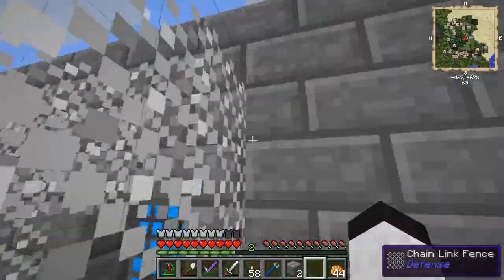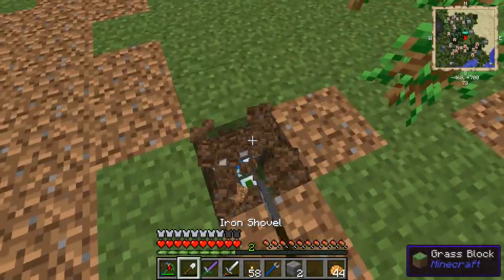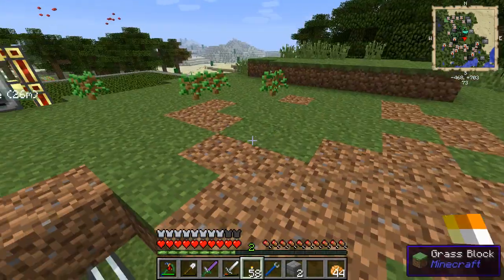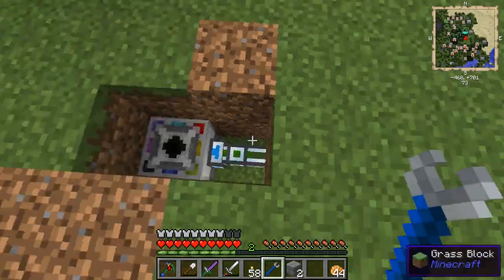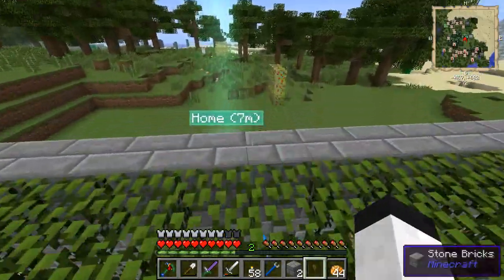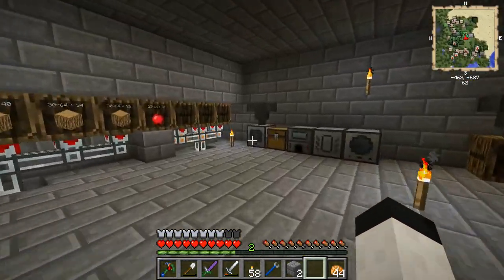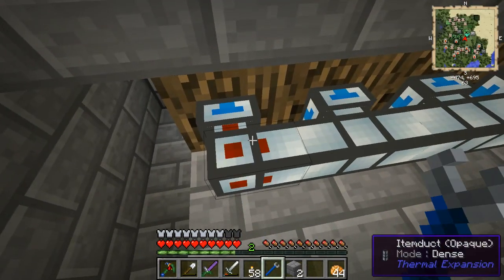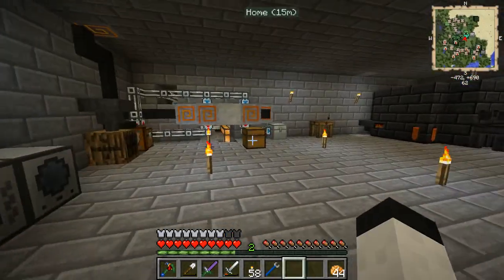I know we said we were going to stop, but I want to go check on this farm real quick. That's a problem. Let's just turn the round robin off for now. Go down here — you can see that one was green, which means that it's set to a priority.